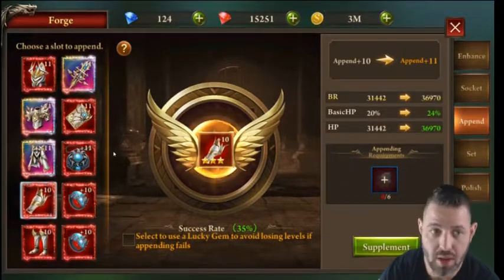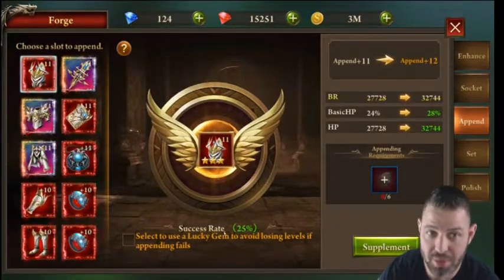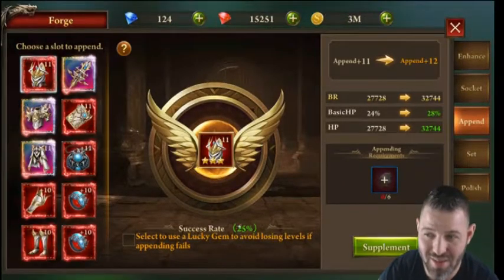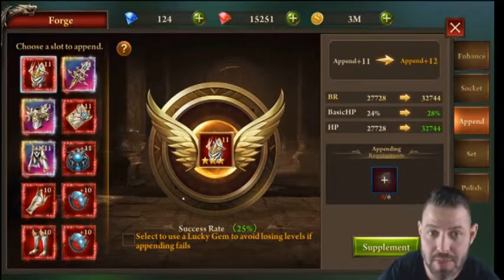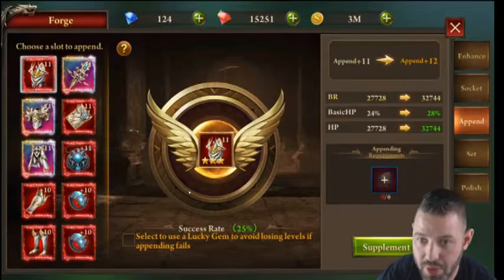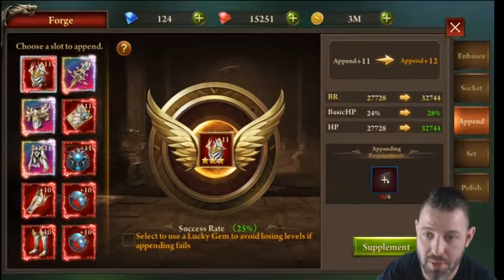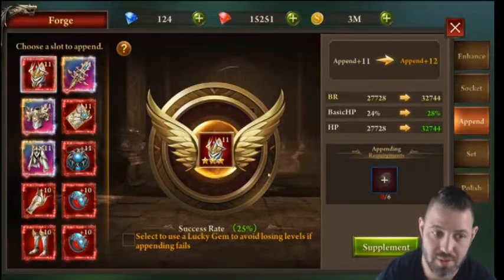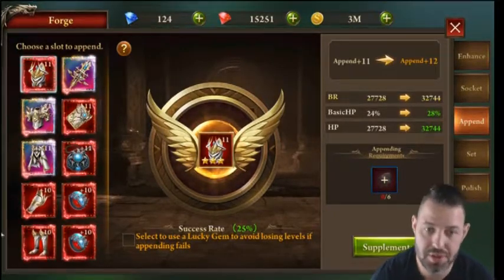If I tried to supplement my append level from storage right now, chances are very high that my level 11 would reset back to seven. Even at a 25% success rate, the odds are not in your favor — it's practically impossible to get back to 11 without Lucky Gems. I've reached nine, maybe ten once, without a Lucky Stone. You'll just waste your pen stones.